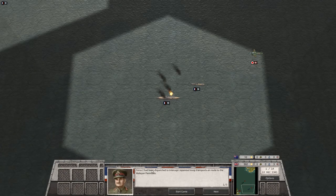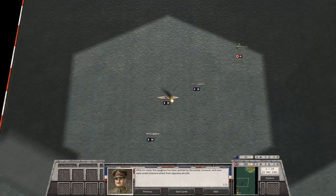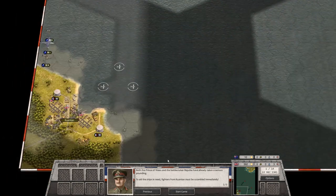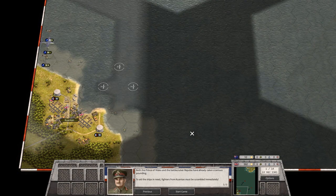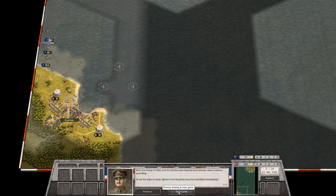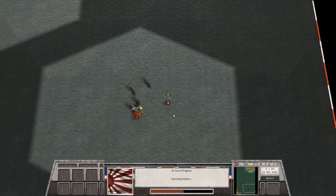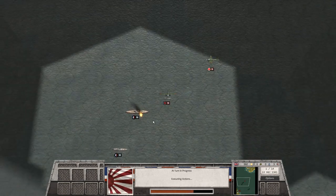Let's start the briefing. Force DEAD has been dispatched to intercept Japanese troop convoys en route to the Malayan Peninsula. While en route, the squadron was spotted by the enemy and soon came under intensive attack from Japanese aircraft. Both Prince of Wales and Battlecruiser Repulse have already taken a serious pounding. Fighters from Kanotan must be scrambled immediately. The Japanese start first, so there they go bombing our ships — not much we can do about that for now.